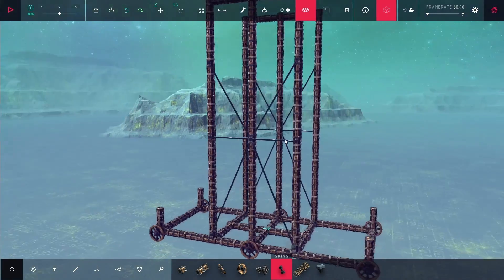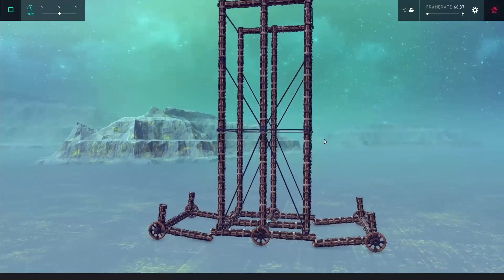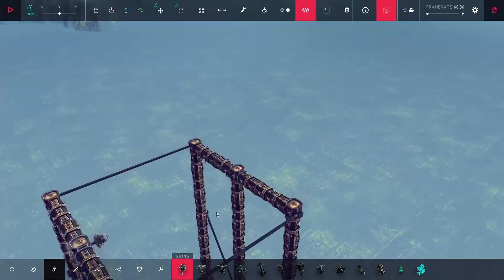Once I had that done, I'm putting down some braces in a cross pattern to keep the whole thing from folding in on itself. You can see it ended up looking pretty good — the main tower held together, the front and the back fell off, but that's not really that big of a deal.